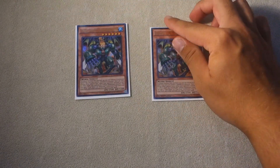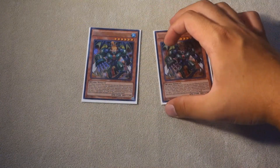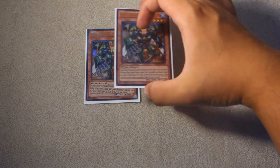We have two copies of Dynamite Knight, the True Draco Fighter. This is definitely the best one going first, so when we do win the dice roll, we want to try to search this guy out, search our traps and get going.